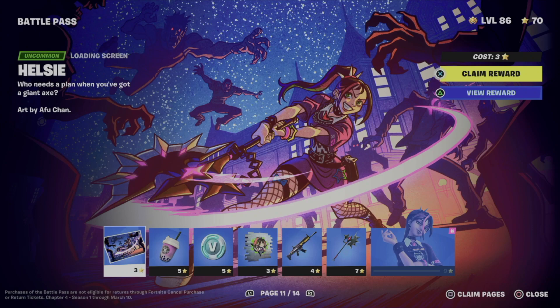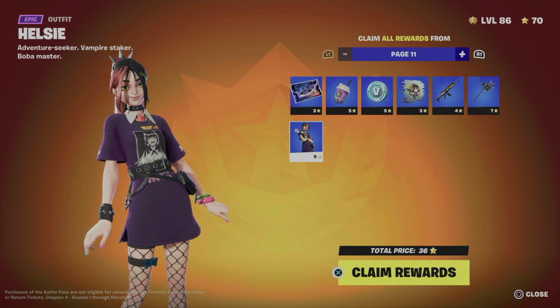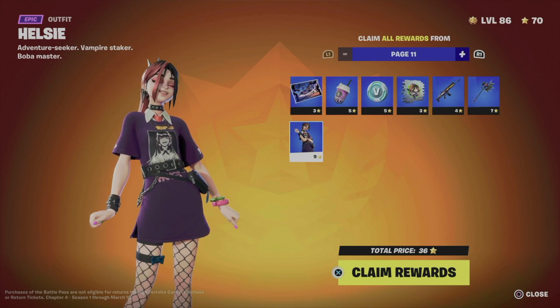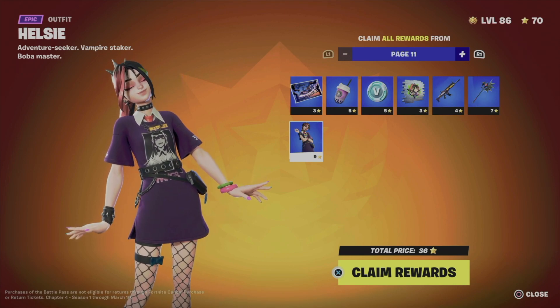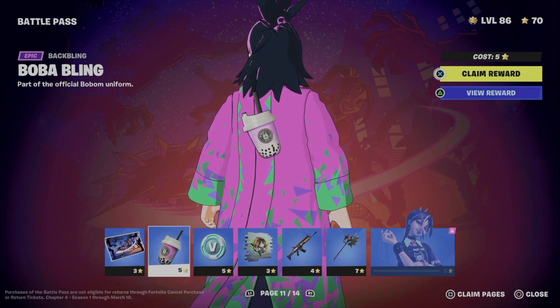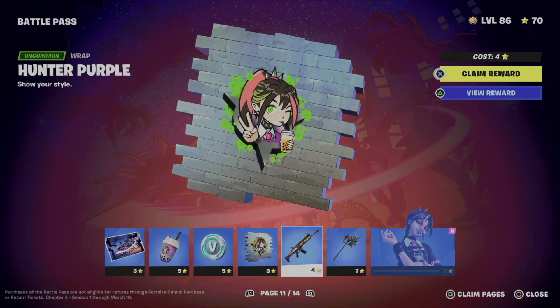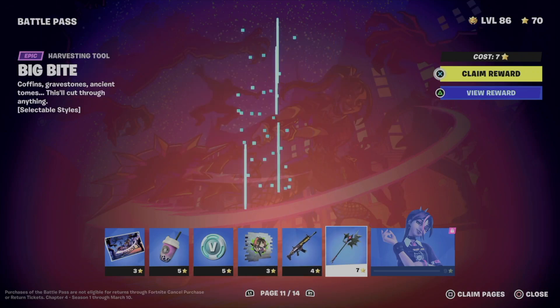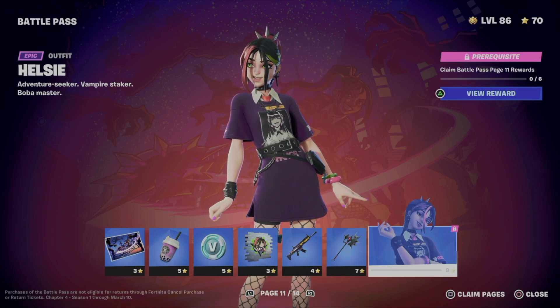Now we can move on to page 11. To get battle stars you need to level up — I did make a video about how to level up really quick in Fortnite without having to play hours on end, so make sure to check that out. I can actually claim stuff from page 11 because I have enough battle stars. We're going to get a loading screen, a backbling, more V-Bucks, an awesome spray, a wrap, a harvesting tool, and finally unlock an awesome skin.